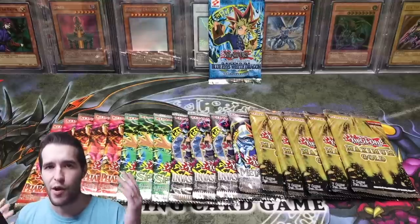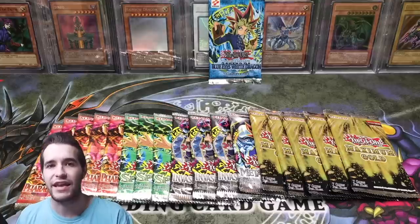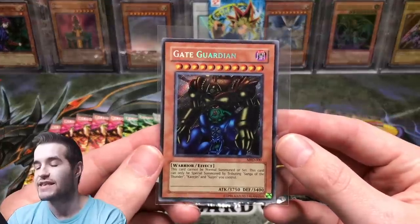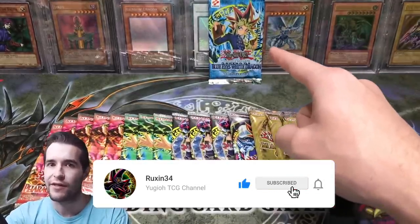I think Pharaonic Guardian, something like that — whatever shows up in the mail and gets here on time. It's going to be crazy. Make sure you guys hit the subscribe button and the like button. Now let's go ahead and do the giveaway for this video: a Gate Guardian Secret Rare from Metal Raiders. All you have to do is like this video, be subscribed, and let me know what you want to see out of the LOB pack.